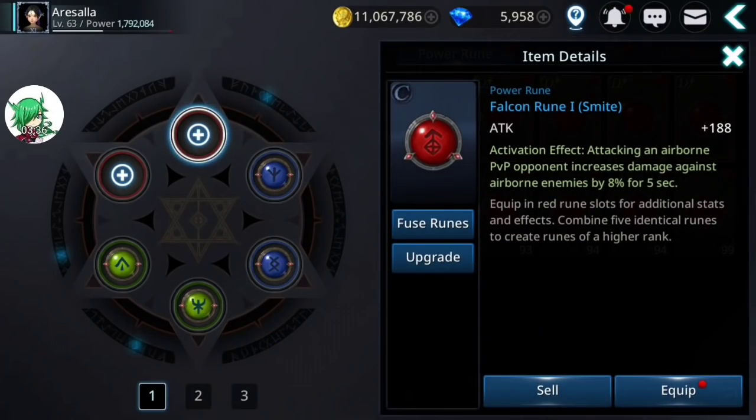Moving to the Falcon rune — this is a PvP only rune. What it does: attacking an airborne PvP opponent increases damage against airborne enemies for five seconds. In actual practice, in order to get this effect to trigger, your enemy has to be knocked up into the air — either by a skill you've used or even a skill one of your teammates has used in team PvP or GvG. The moment you hit an airborne opponent it triggers this rune, and for the next five seconds you'll do additional damage to any opponent currently in the air.